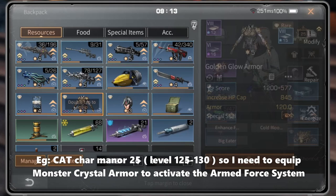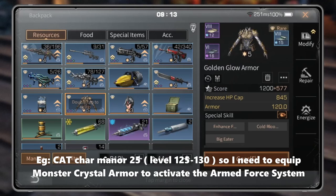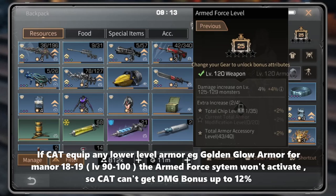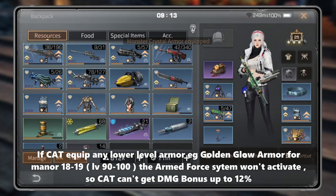For example, Cat's character manner is 25, so I need to equip monster crystal armor to activate the armored force system. If Cat equips any lower-level armor — like golden glow armor for manner 18 to 19 — the armored force system won't activate, so Cat cannot get the damage bonus of up to 12 percent.